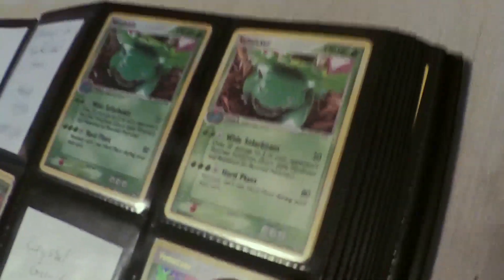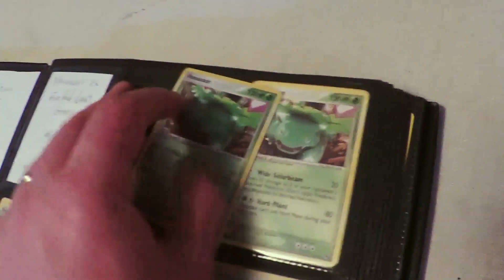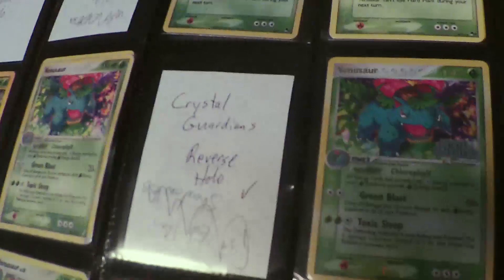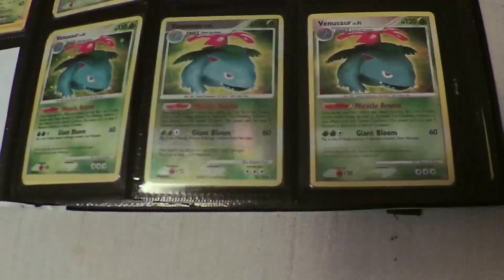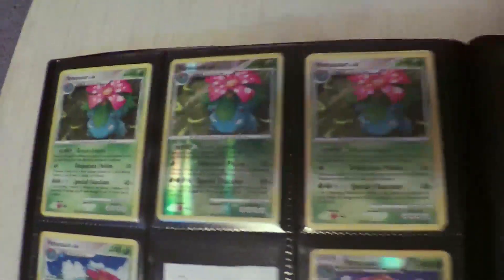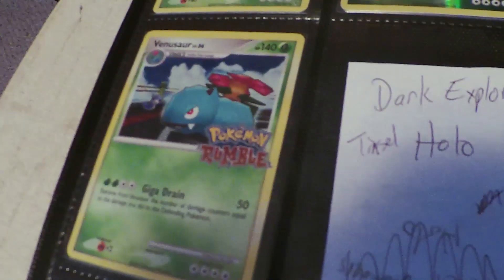Over here I've got the Pokemon Organized Play series two holo - you can barely see it - holo and non-holo versions. Probably the most beat-up card in the collection is this crystal guardians non-holo. I don't have the reverse holo yet, but I do have the holo and the theme deck exclusive version with the crystal guardian stamp. I've got the three versions of Secret Wonders - holo, reverse holo, and theme deck non-holo - a full set. And I love this one: the Pokemon Rumble Giga Drain Venusaur, so derpy with the low-res graphics.